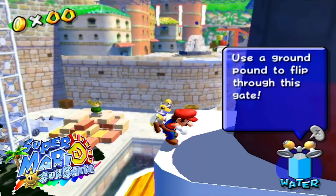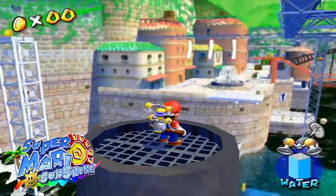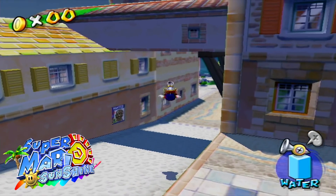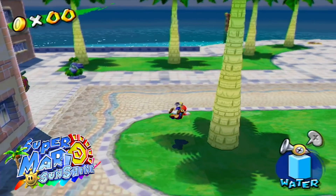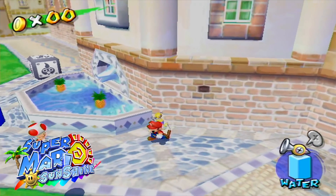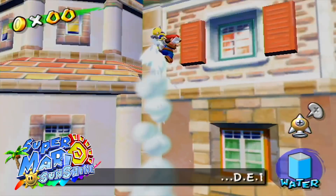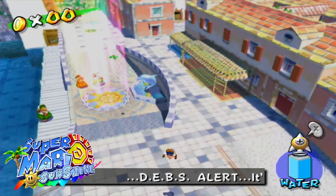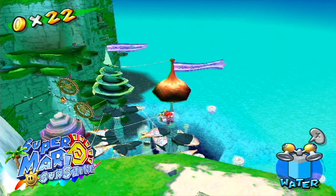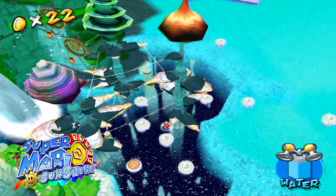Super Mario Sunshine's levels are the biggest and most expansive in 3D Mario history, apart from a couple of levels from Super Mario Odyssey. The game includes the hub world Delfino Plaza, which has many things you can interact with, such as jumping on tightropes, pipes, boats, running on buildings, and a lot more. This hub world feels so alive, and so does the rest of the game — every level feels like a real place you could visit yourself.